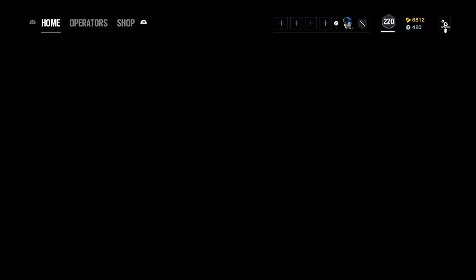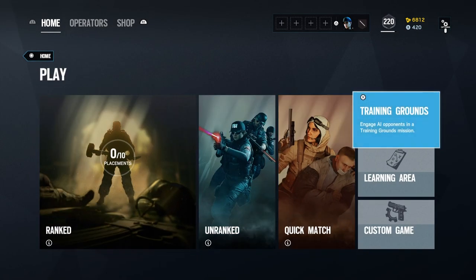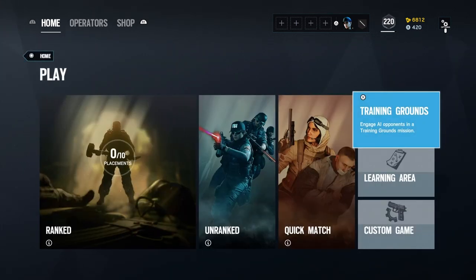The menu layout got changed. Training Grounds — formerly Terrorist Hunt — is a very good way to practice and test out your guns if you're unsure about an attachment. Go into a training session — you can do elimination, doesn't matter really. For defenders you'd do protect the hostage. It's a good way to practice recoil control and figure out the best attachment and sight for each gun.